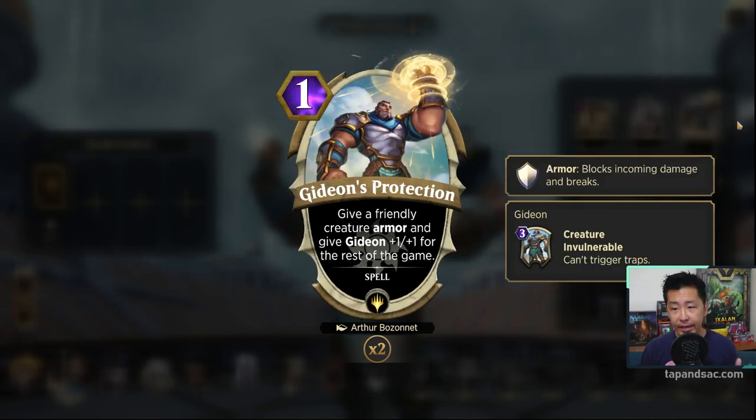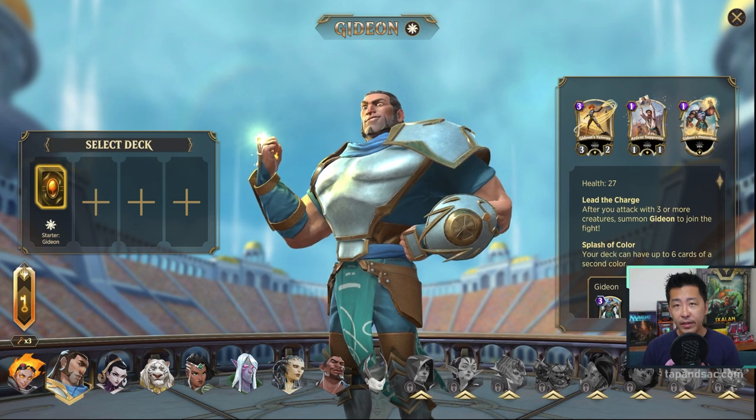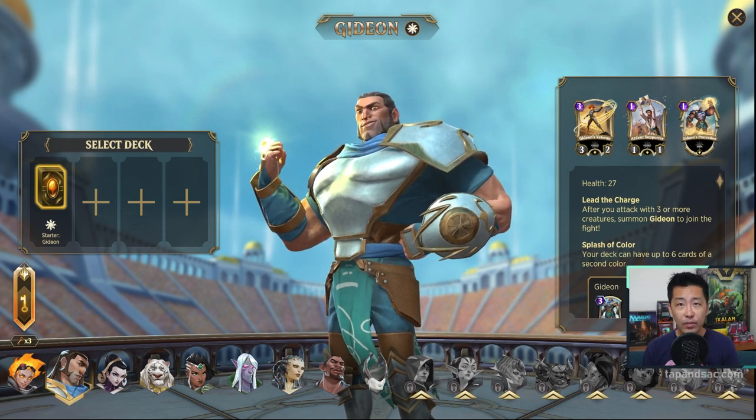The last signature spell is Gideon's Protection — a 1 mana spell. It gives a friendly creature armor, which we've already talked about, and then gives Gideon himself plus 1 plus 1 for the rest of the game. Now that we've gone through his basic abilities and his signature cards, let's go build his first deck.